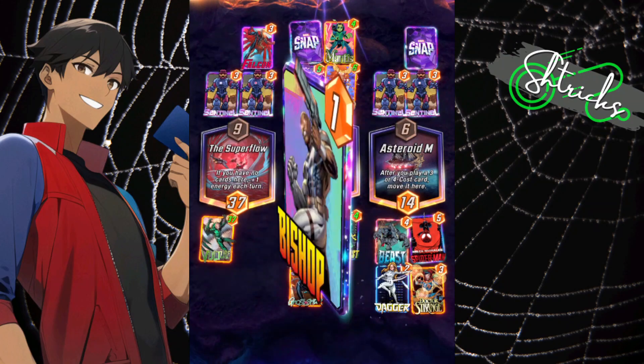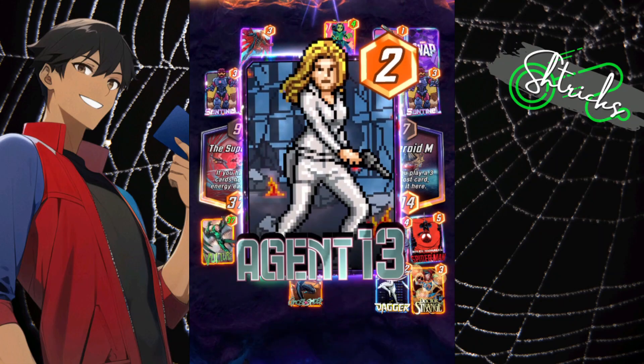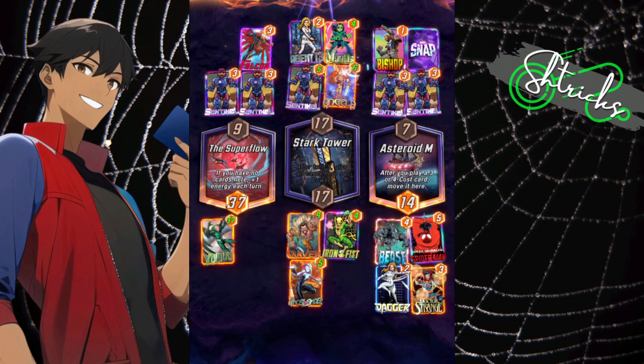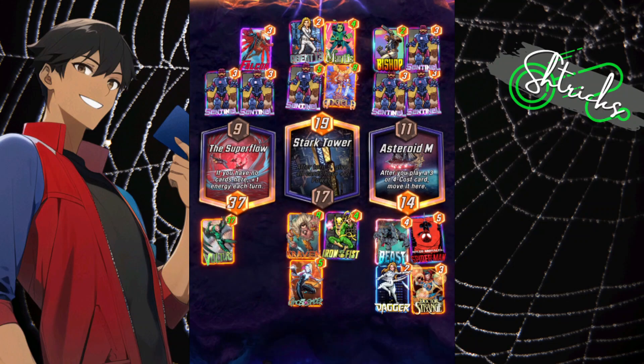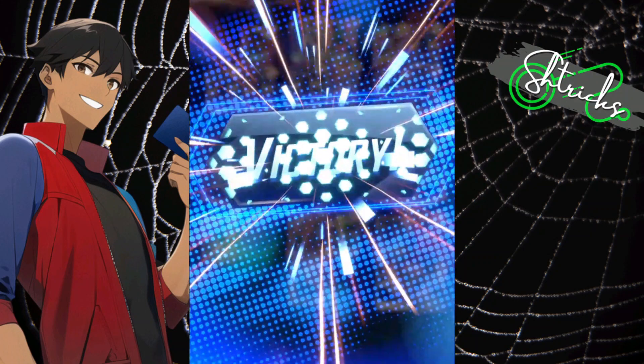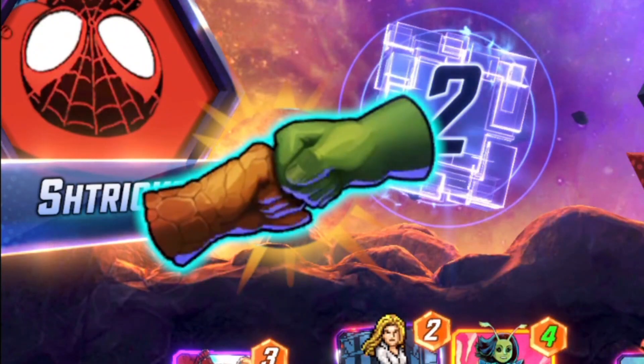I just have Dagger to round it out and he doesn't have anything remotely strong enough to compete. He manages to win Stark Tower but there is nothing in his whole field that can compete with my 37-power Vulture. That's still ridiculous that I was able to pull off that kind of combo. GGs my guy!